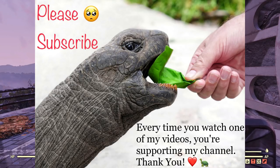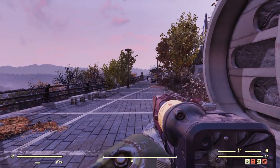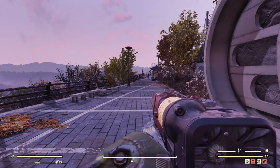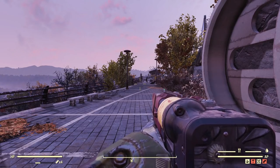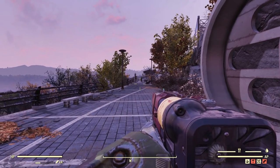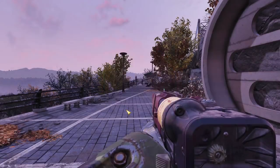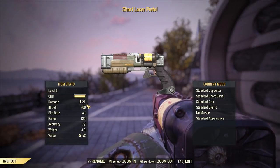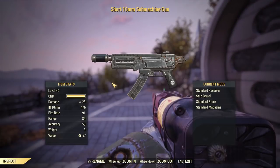Hey fellow vault warriors, it's Angry Turtle, and in this video I want to talk about energy weapons, how they handle armor penetration, and why those energy weapons underperform so badly compared to ballistic counterparts. I promised to do this video like three weeks ago and it took me some time to discover what's going on. This stuff is really odd. To show you everything we'll be talking about, I have ballistic weapons paired with their energy version counterparts, and I especially crafted versions that have the same amount of damage per shot.